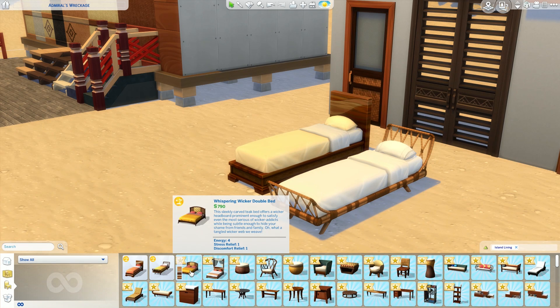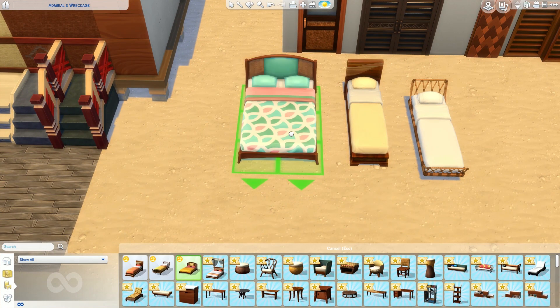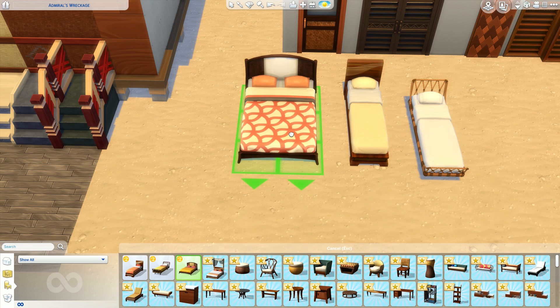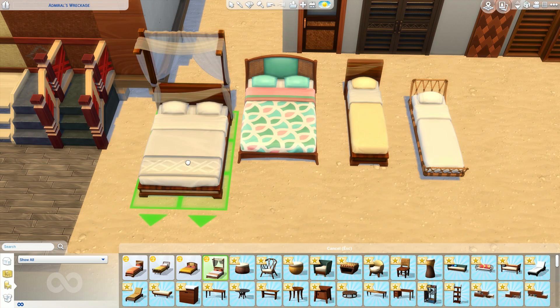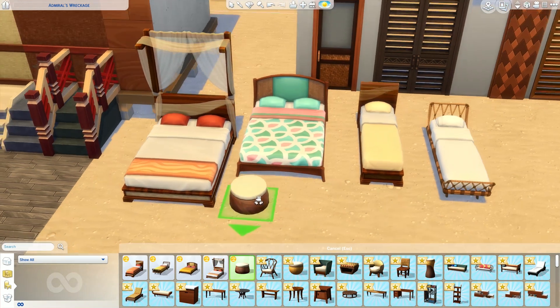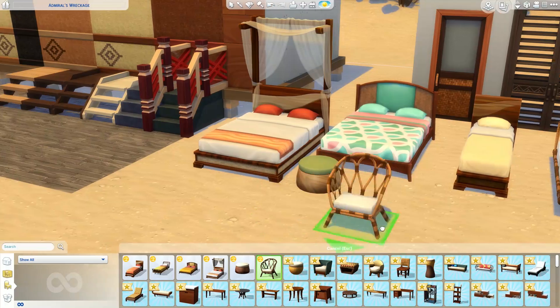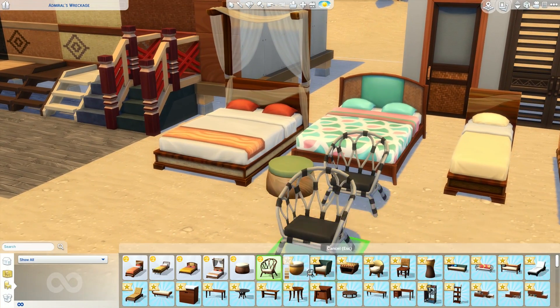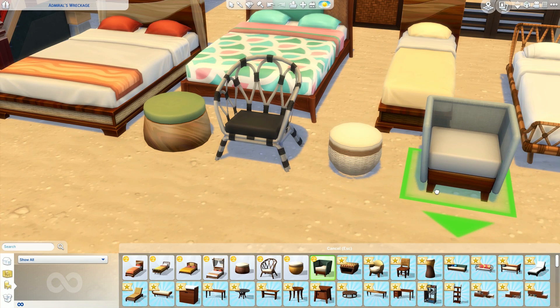Here are the new beds. We got four new beds — two singles and two doubles. I love that wicker single bed. It's my favorite out of all four. All four of them are really nice and come in a lot of pretty patterns. I feel like the Sims team has gotten really good at adding cohesive colors and patterns without them being too crazy or hard to use. Literally obsessed with all these beds.